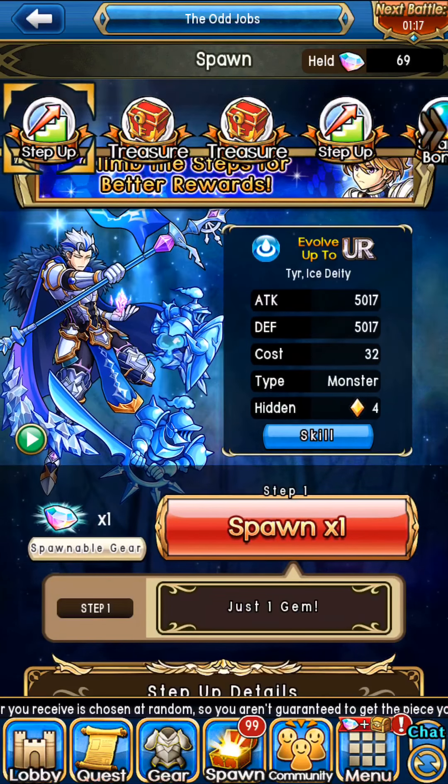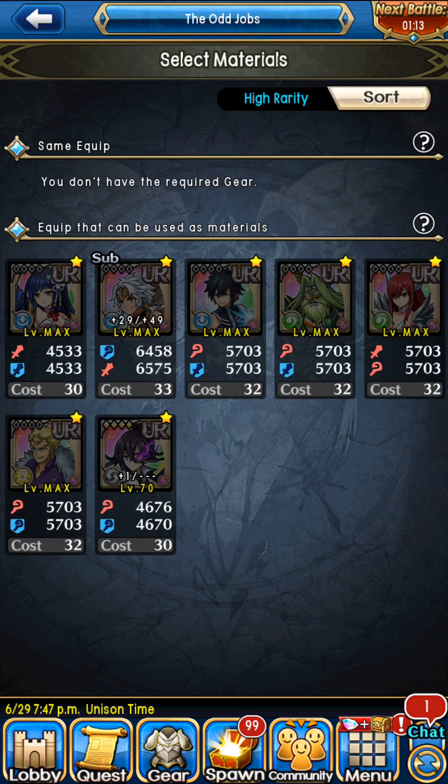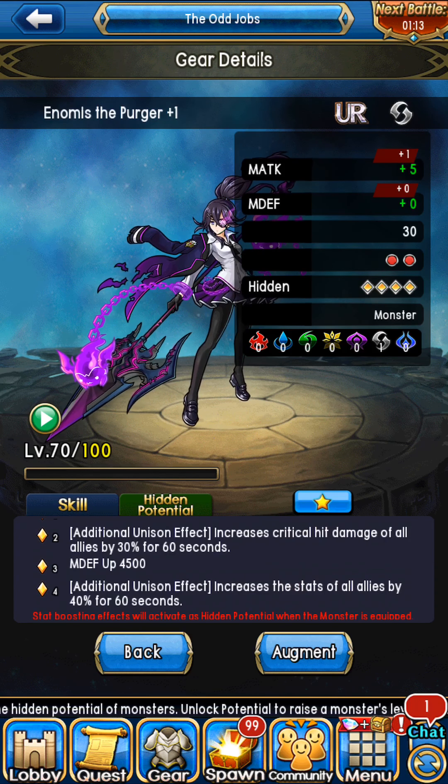Overall, before you do the spawn — I know this video is late, I'm sorry — make sure if you're planning on spawning this, you don't mind potentially getting those 30-cost monsters. Those 30-cost monsters can be used for awakening. Last time I did a spawn like this I got Elizabeth, and she got the privilege of going to Super Saiyan level four.